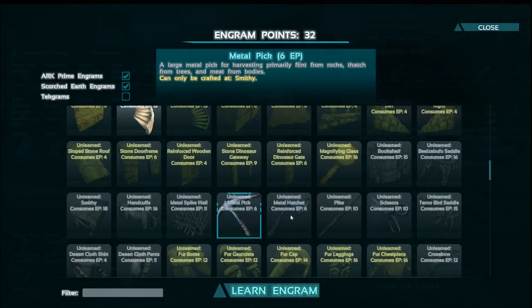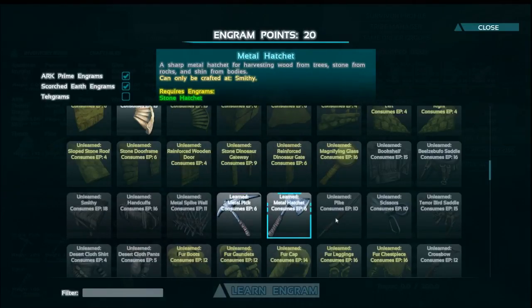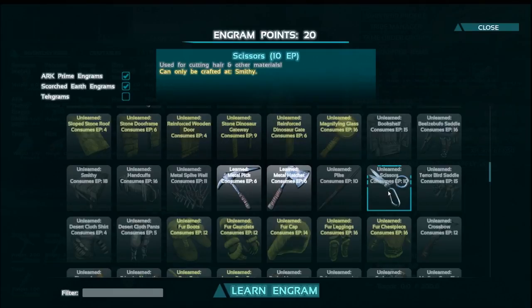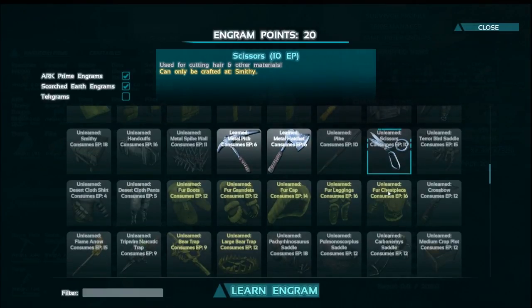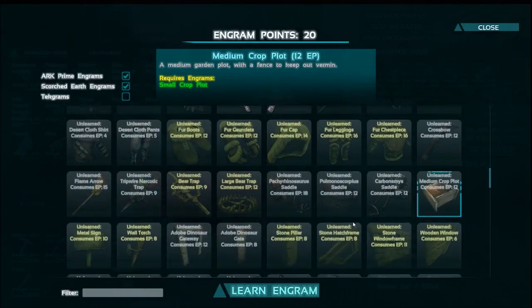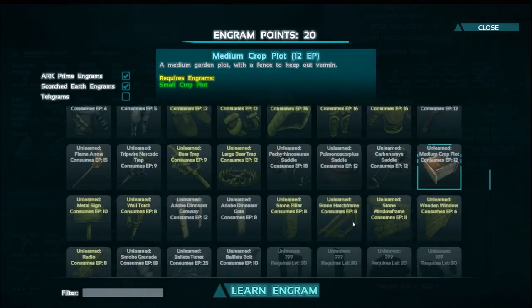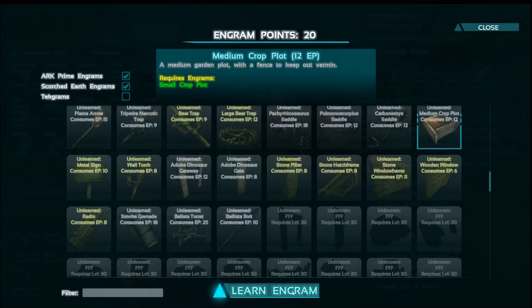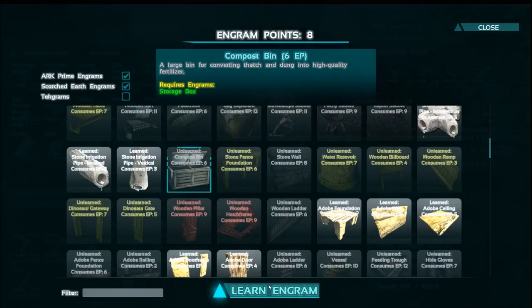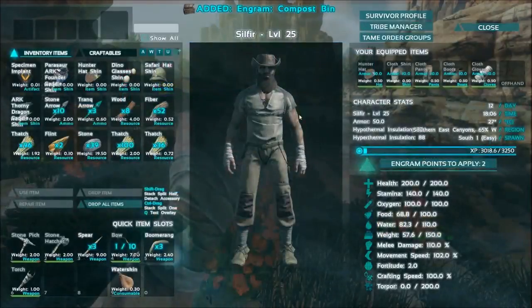We have the option to upgrade our tools and I want to do that ASAP. The ability to make scissors for cutting hair and other materials sounds useful but isn't a priority. The crossbow sounds neat but the bow is doing us pretty well right now. There's something that lights targets on fire and can also light oil slicks — that's kind of cool. The medium crops — I think that's what we go for right now. And I also want to grab the compost bin, which turns thatch into high-quality fertilizer.